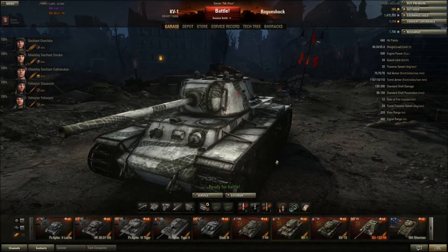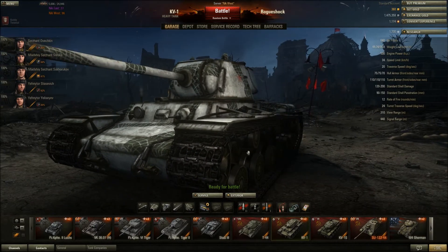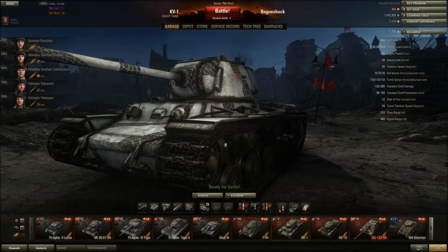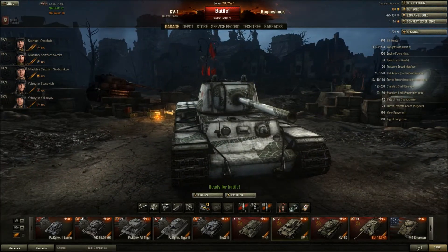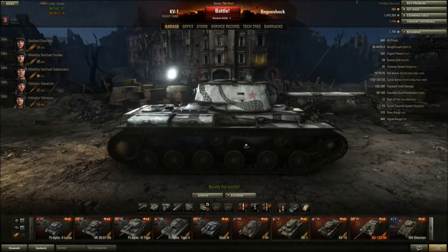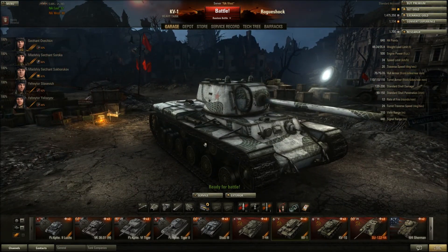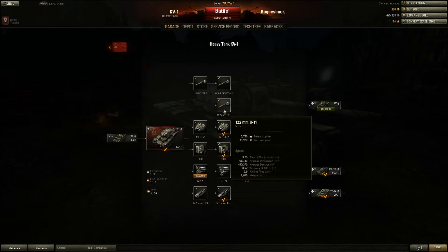Next up we have the KV-1, which definitely has overpowered armor for its tier. You might not think that looking at the stat of 75mm, but getting a steel wall medal is pretty easy in this if you know how to use it correctly — angle it, keep the front forward, don't show your back, don't show your side, try to keep it moving. A lot of people tend to use the derp.